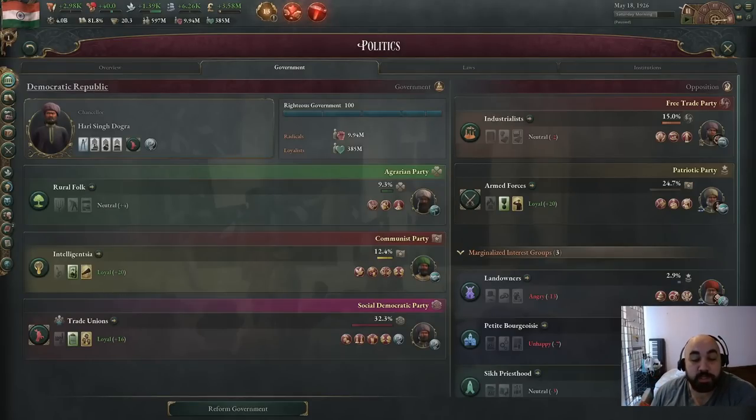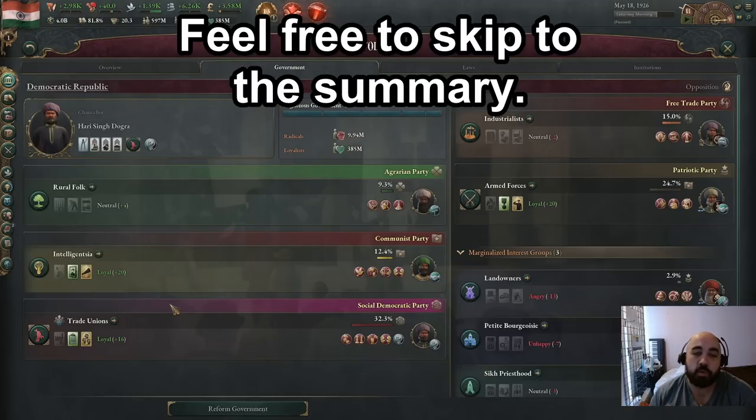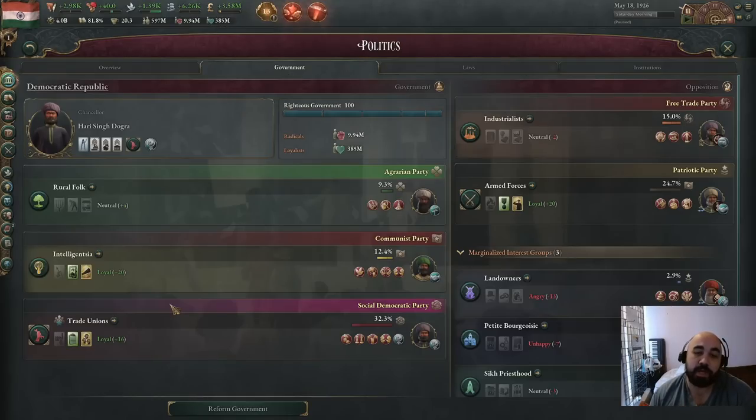Hello and welcome back. Today we will be continuing our Victoria 3 tutorial series and we are going to be talking about the trade union interest group and how to make them powerful. This will involve unpacking quite a bit of things: why we want them powerful, technologies that make them more powerful, clout from voting and wealth, pops and different jobs and wages, and bolstering and suppressing as part of a strategy for empowering the trade unionists.